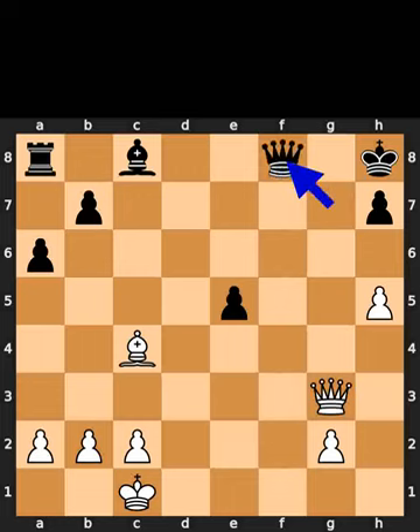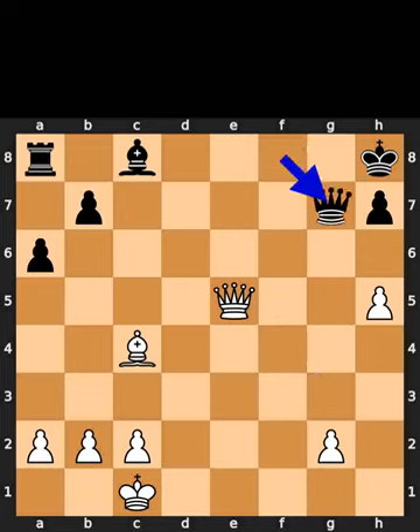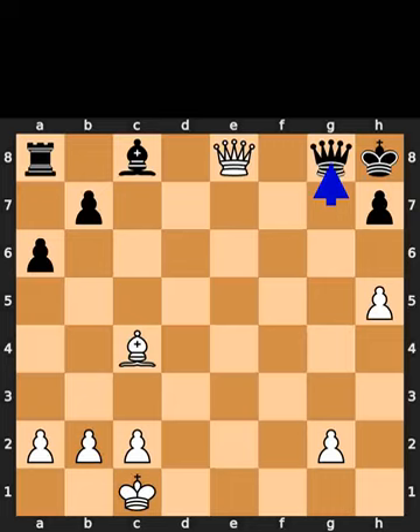White plays rook to f8, check. Black takes the rook on f8 using the queen. White takes the pawn on e5 using the queen with check. Black plays queen to g7. White plays queen to e8, check. Black plays queen to g8. White takes the queen on g8 using the queen, checkmate.